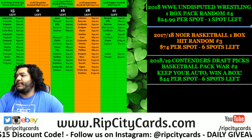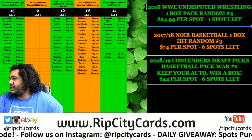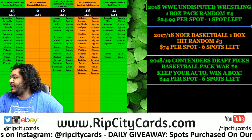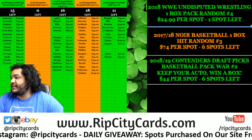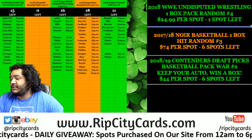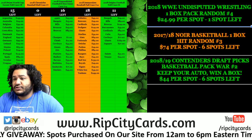Yo, what up everybody? It is time to do 2018 WWE Undisputed Wrestling. We're going to go ahead and do a box pack random style. Everybody gets to keep their pack randomly in this. Each pack has a hit — eight autographs, two relics in a box. Let's see what we got.